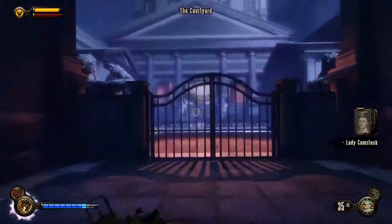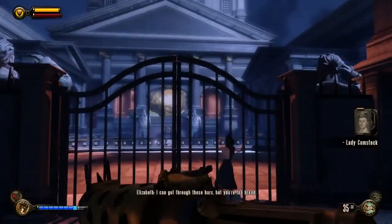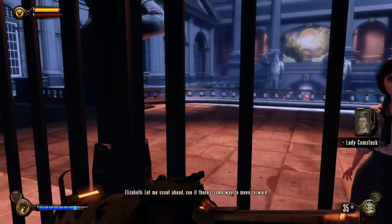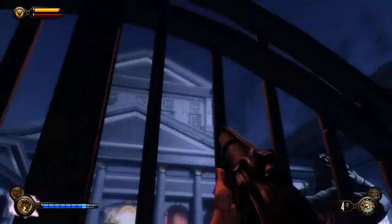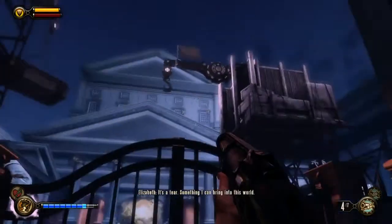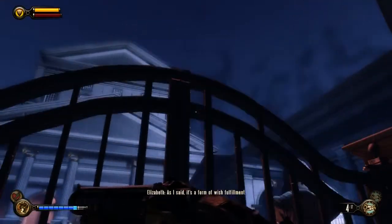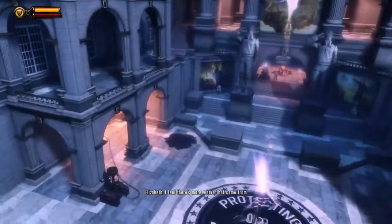Here comes the first major fight - this is also the part where you discover that Elizabeth can use tears and whatnot. There could be a sniper rifle here - the shotgun won't help you as much but the sniper rifle definitely will, so definitely use the sniper rifle because it's going to be a very distant battle. Keep Possession on hand because there's also going to be a turret that you can use.